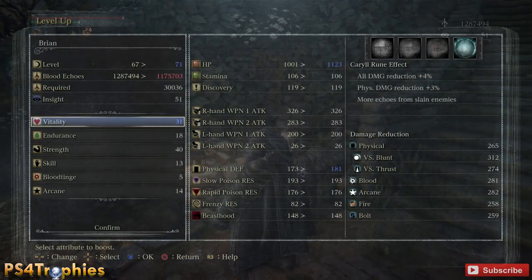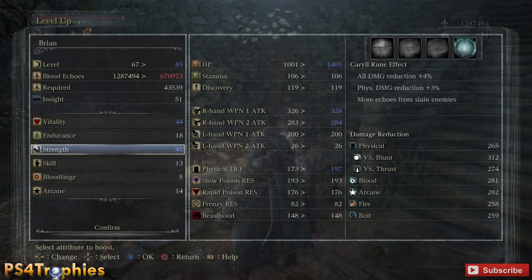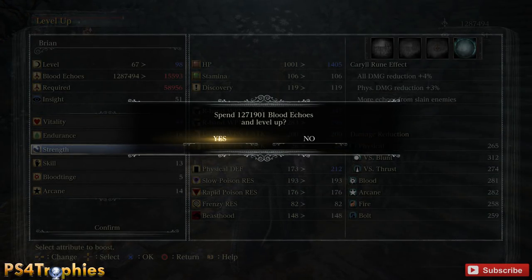I'm going to put half of it probably towards Vitality and then put the other half towards Strength. I'm going to go from level 67 to 98 all in about 10 minutes of time.